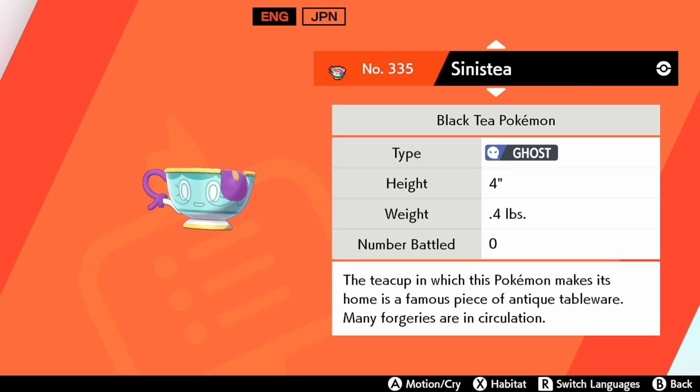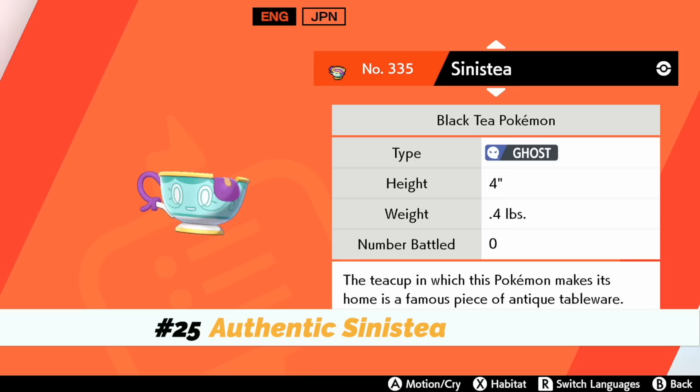Number twenty-five: get yourself the one-percent Sinistea. One out of every one hundred Sinisteas is the so-called authentic one, and it evolves with a different item — the Cracked Pot versus the Chipped Pot. Also, if you ever have a way to see the bottom, the authentic one has a stamp at the bottom.